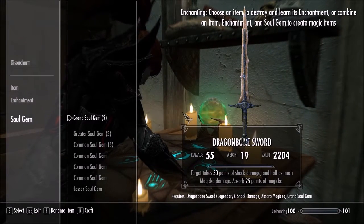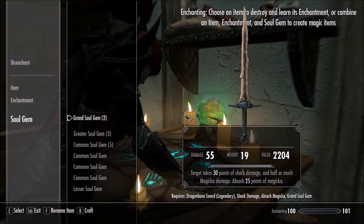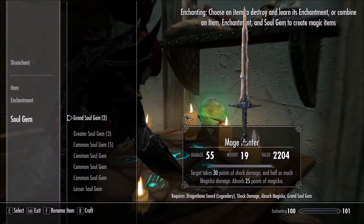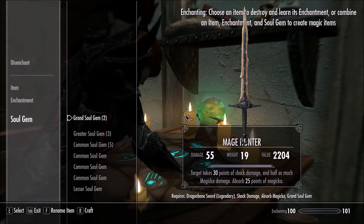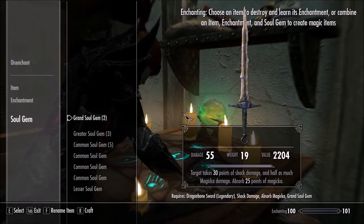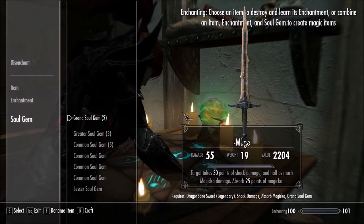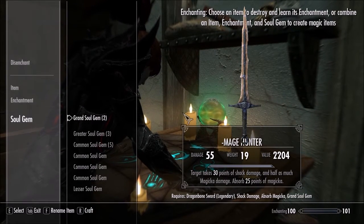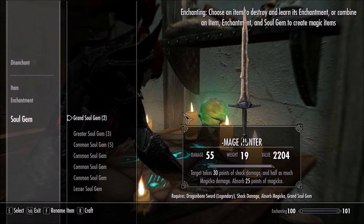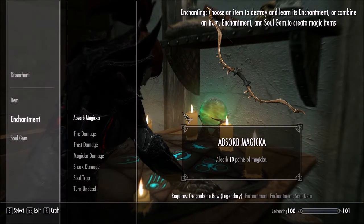I'm going to call it the Mage Hunter. Mage slayer... Mage Hunter. Yeah, we'll go with Mage Hunter. I remember one special part about these — you put something like that and it appears at the top of the list, so you don't have to go scrolling down to find the weapon. 30 shock damage and absorbs 25 magic, so it totally makes me more of a spellcasting badass.